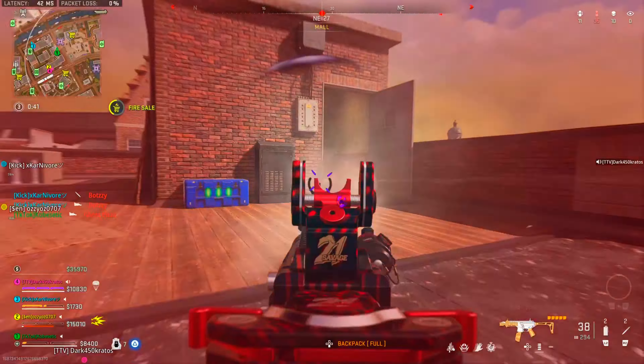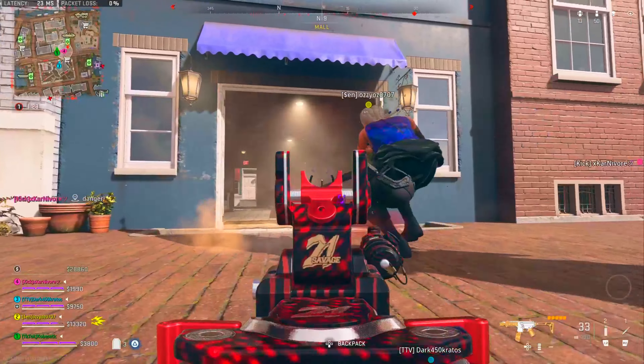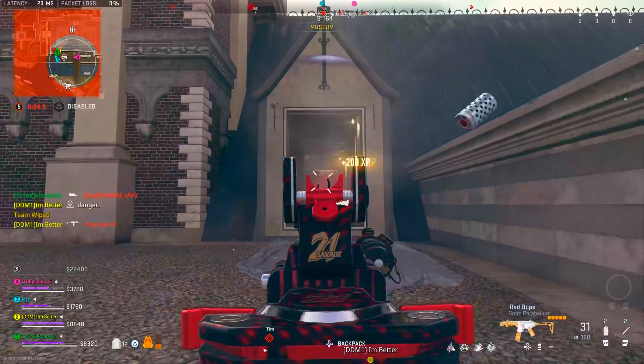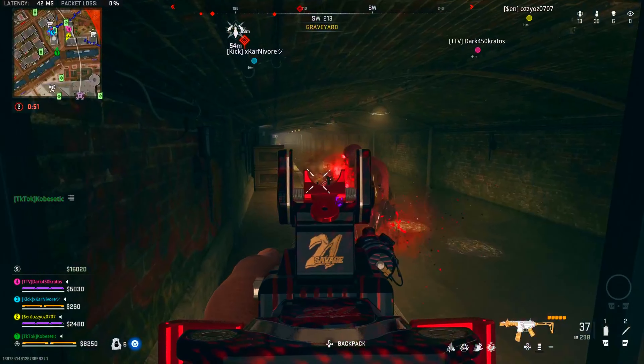Finally, add the spiral flash hider to take away our recoil. This will give us the perfect balance of recoil control, movement speed, and damage to take over Vondel. If you have a better build, let me know in the comments.